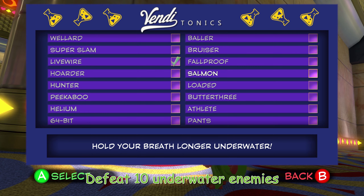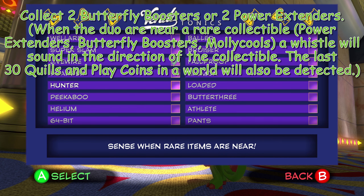Salmon: hold your breath longer underwater. Die underwater to unlock it. Hunter: this one's really cool. Sense when rare items are near — so whenever you're nearing the end of having all the quills and stuff, you'll get like a little whistle when you get close to them.